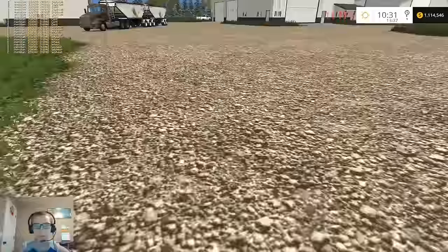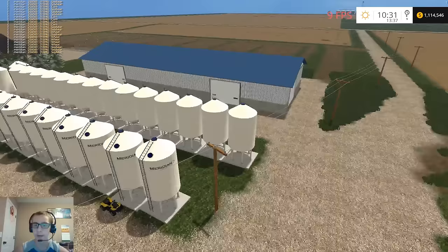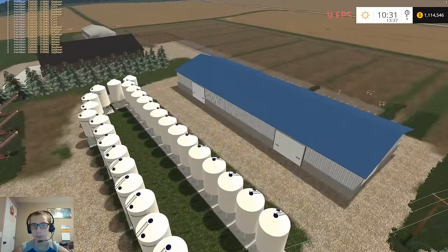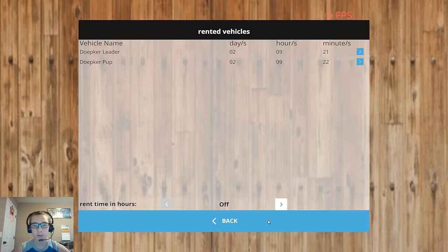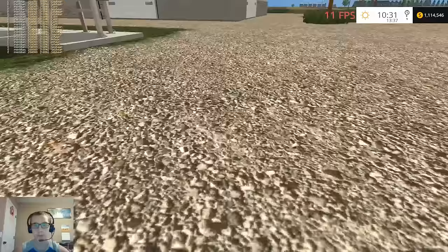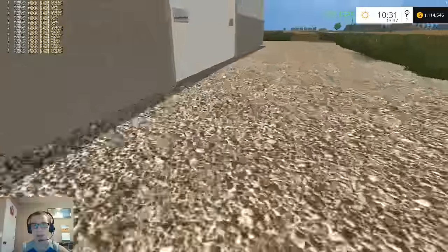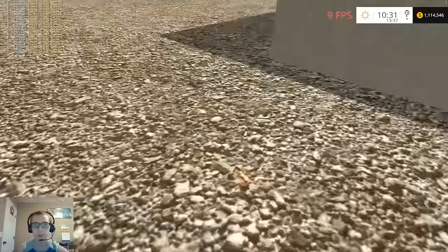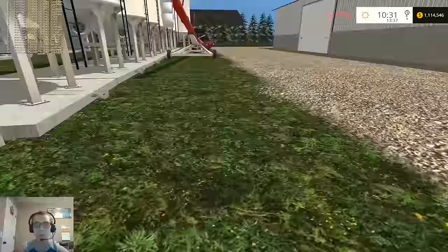I'm going to call that a video here. I'm going to log out and log back in, then fast forward time until we hit a great demand. I'll get the 4440 put away. Our Dopekers are rented, so that's all we have left for rented machines. We only need to make about a million off of the grain, and then we'll have enough for our dairy equipment and other equipment that we want to get.